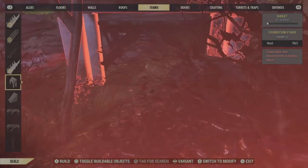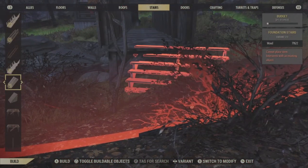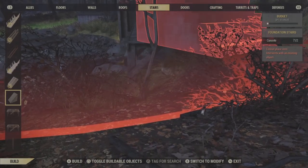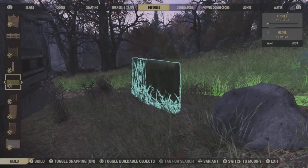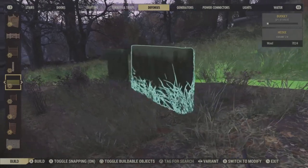Here's problem number one: none - and I mean none - of the stairs will actually affix to the end of this bridge. So no matter what you do, it doesn't matter which type of stairs you use, you can't fit them to it. We've tried it in a few locations. Here's the small hedge - put it down. Get the larger hedge - put it down. Yeah, it won't snap onto the end of it.